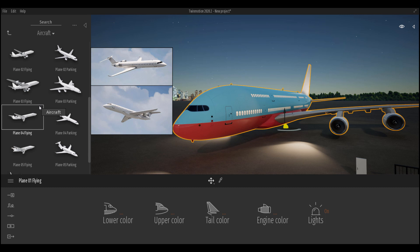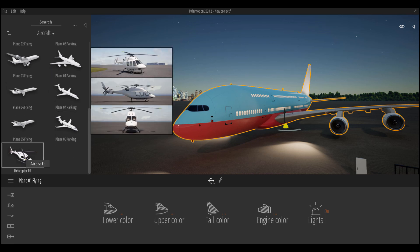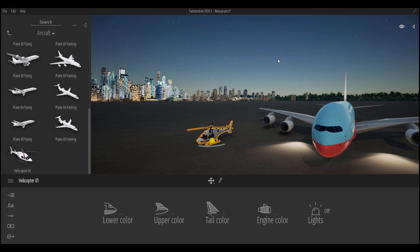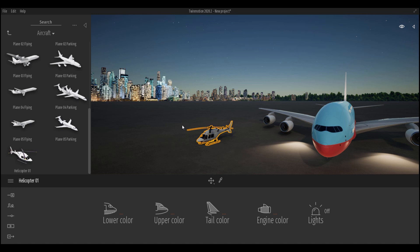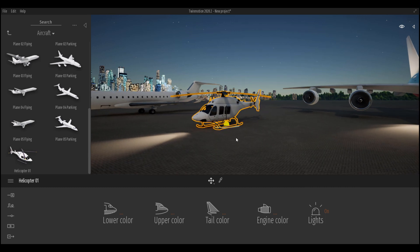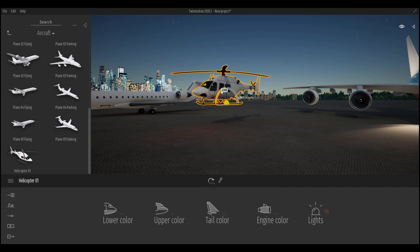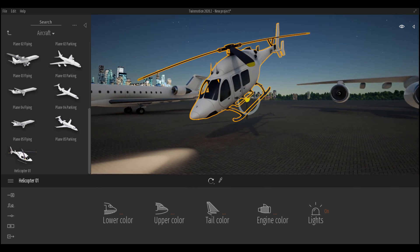Scrolling down, there are also smart aircraft newly added — four brand new airplanes with lights and improved shading. There is also a brand new helicopter that didn't exist before. You can bring these into the scene, turn on lights, customize them, and get some very cool results. Rotating and scaling them shows off how beautiful these models look.